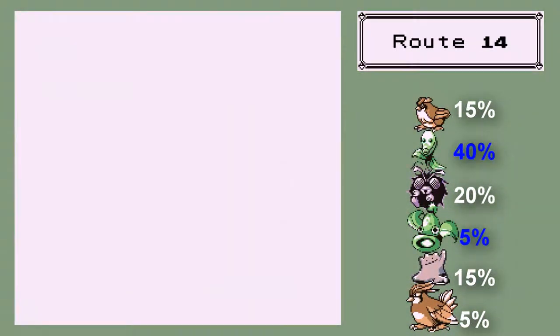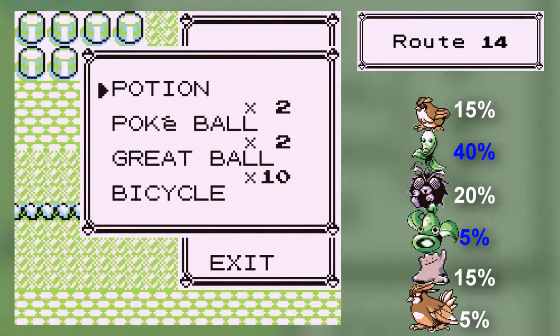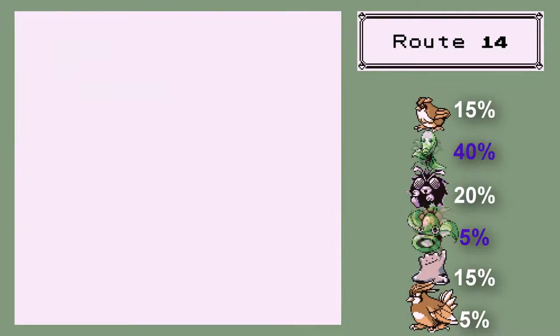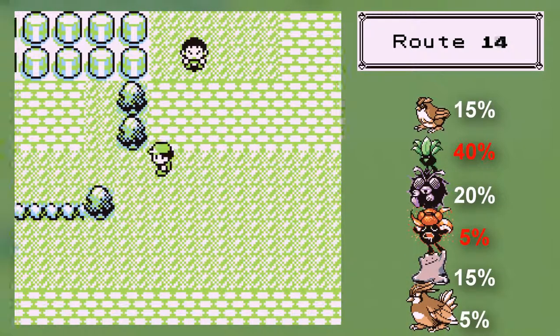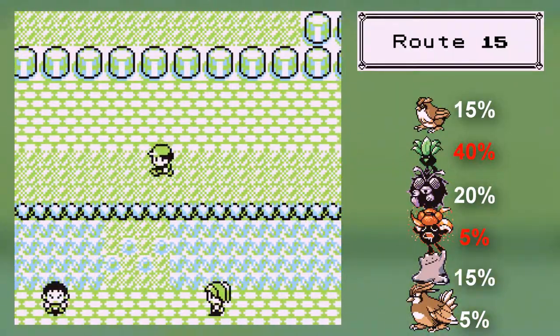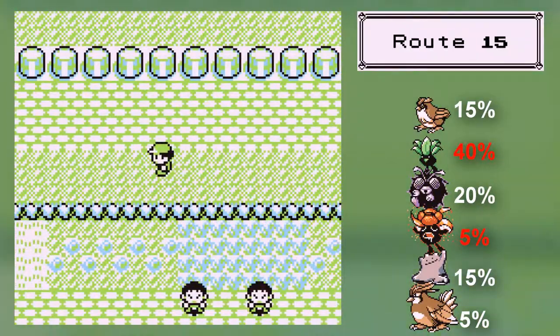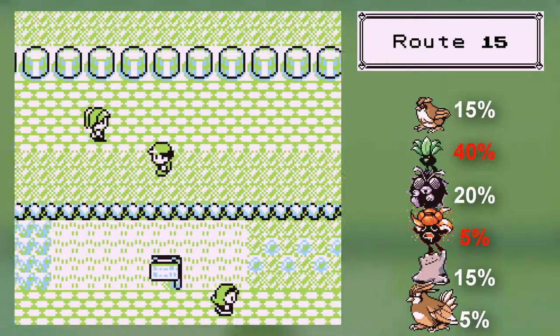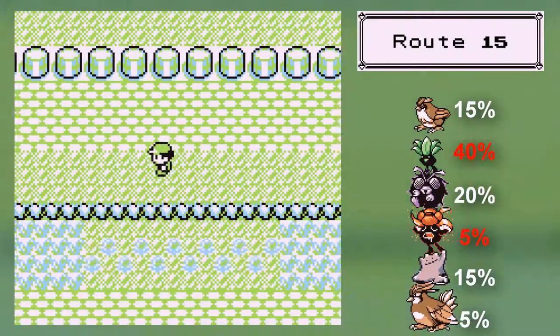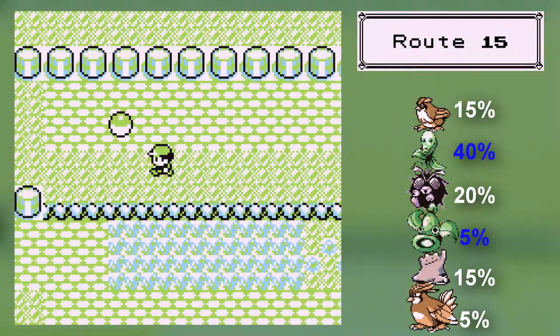Actually, you know what — I'm going to use Ducks. We're going to head on this top path. I think there is a trainer somewhere, but seriously all the trainers on this last route are all down the bottom, which means if you're coming in from this way, you can just completely ignore all of them.